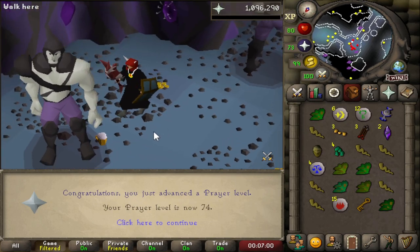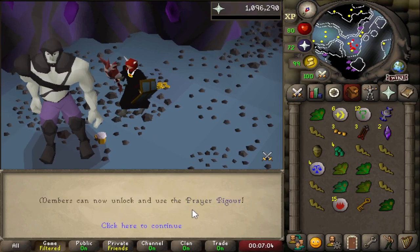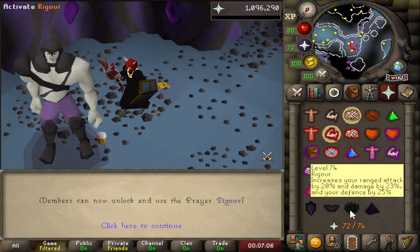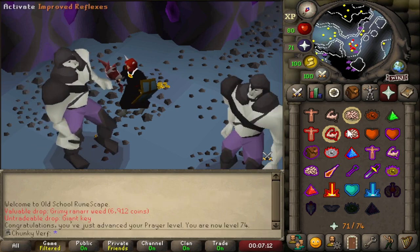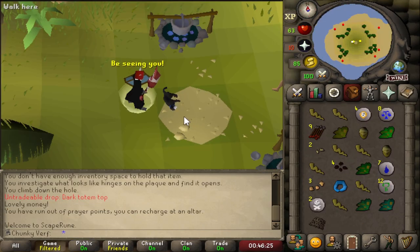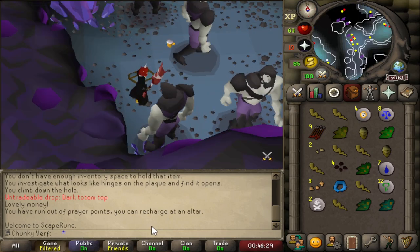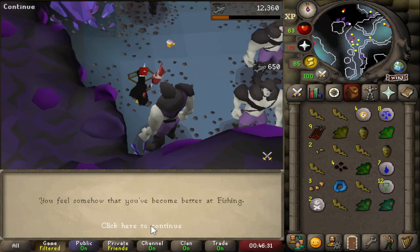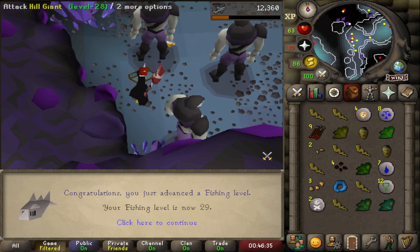Level 74 Prayer — it doesn't unlock anything right now but it is the level required for Rigour. We only need three more levels and then we have all the levels required for all the prayers in the prayer book. These big bones are actually really adding up. Will this Bob the Cat random finally give me Fishing XP? I've had Magic like 10 times in a row. Yes, there we go — 26 Fishing from only the random event.